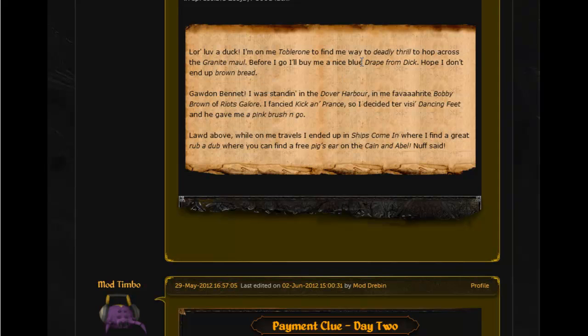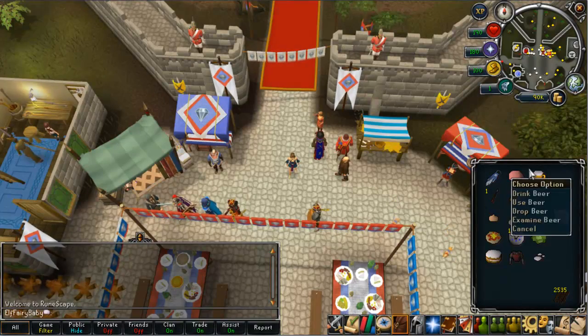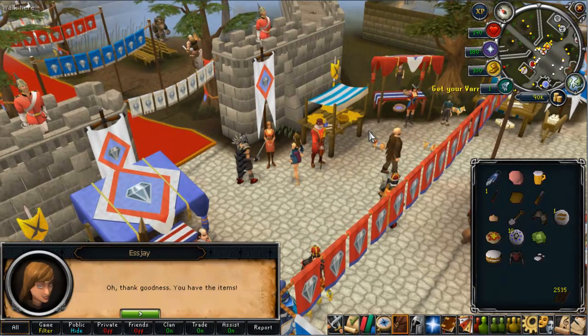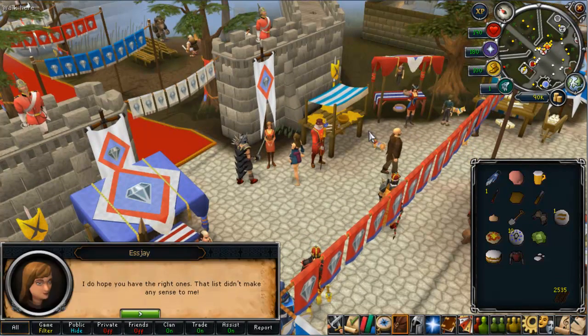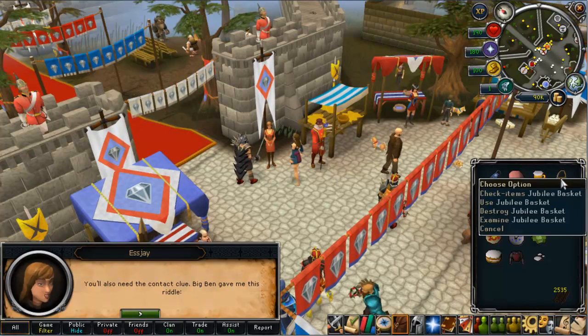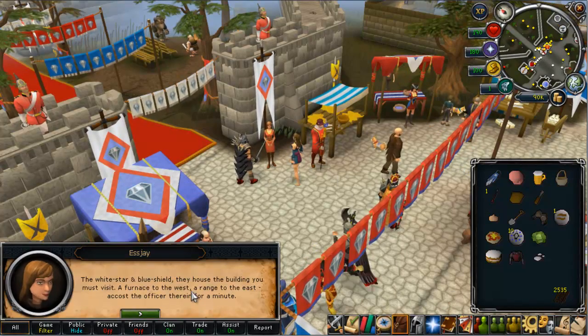So there are three items: you want the blue cape — team 26 cape — your pink afro, and the last item, the beer. When you've got these items you want to talk to SJ. She confirms you have the items, you spam through the chat, and she gives you a basket and you need the contact clue.